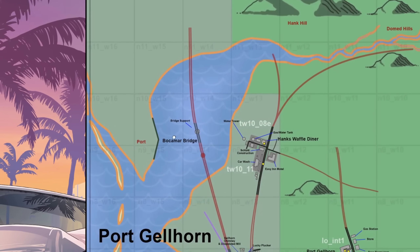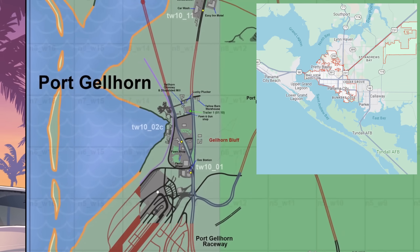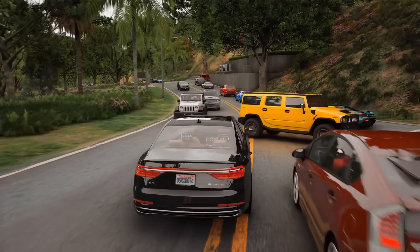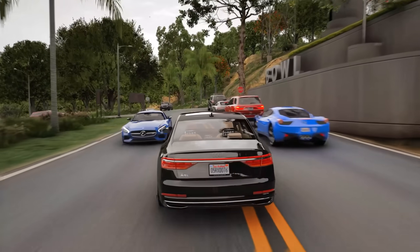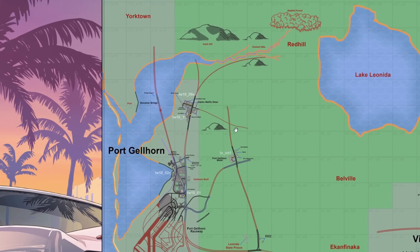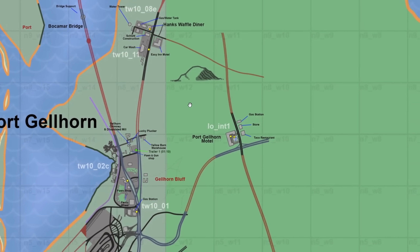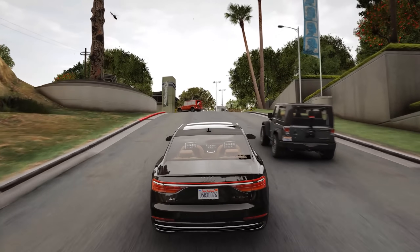Those are pretty much all of the big changes made to the Port Killhorn area. It does look closer to Panama City in real life now. But if Yorktown was based on Tampa, then it wouldn't make sense for it to be south — that's where Fort Myers is. Of course, this is a fictional recreation by Rockstar, so they may have mixed the two. But that's if Yorktown is based on Tampa, and we don't know that yet.